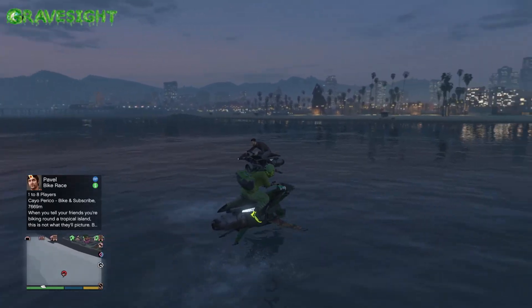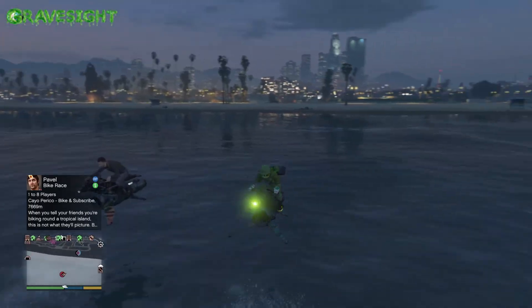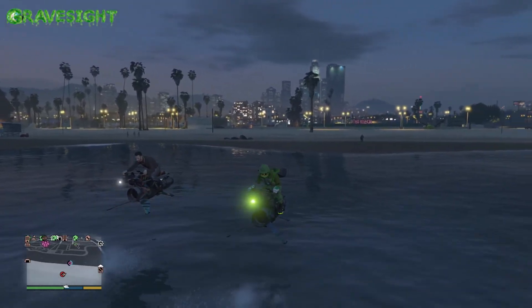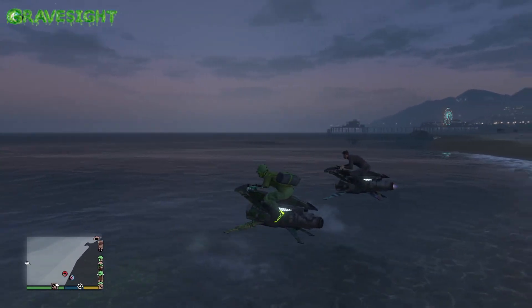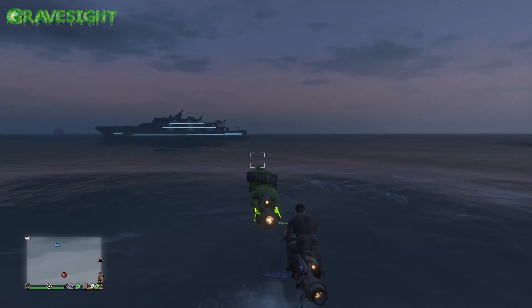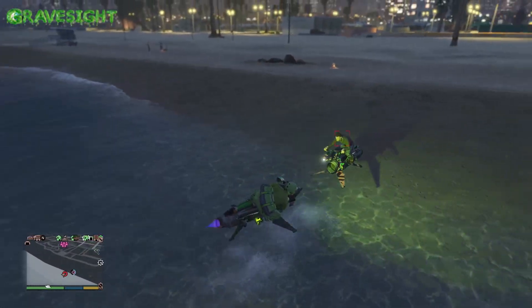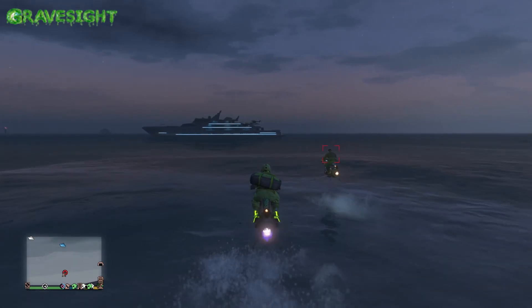Hey buddy, you don't know how to fly upward do you? I'll just back up with him and see what's going on. There's my friend right there on the beach — he's like, what is he doing? He stole your Mark 2 Oppressor! Now he's gonna fly to Liberty City or something. He's going way far out. Why is he backing up though? It's going back out again — is this gonna keep going to the yacht?